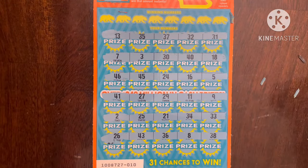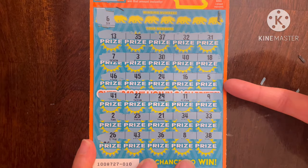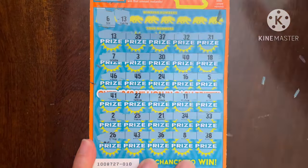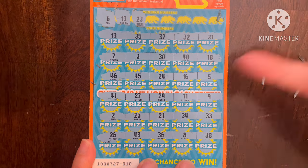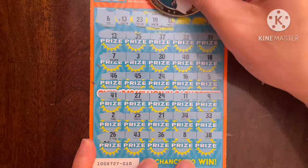All numbers so far — this is where the multiplier is, not all numbers. Let's see if we can get a match. First number is a six — no single six though. Next is 13 — boom, we got a single match! Next 23 — I see 24, got the reverse, no 23. Next 19 — I don't think I see a 19. Next is a 12.